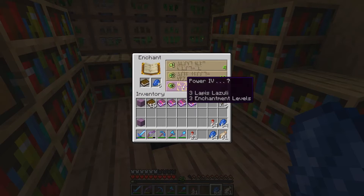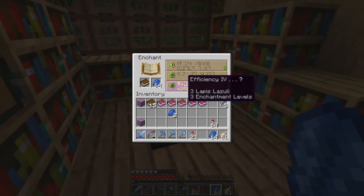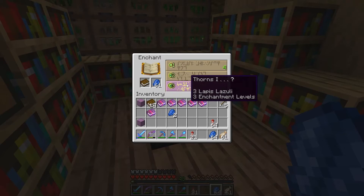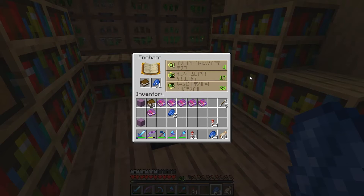Fifth enchantment: Power 5... Power 4 again. Why so much Power? This is really stupid. Oh yeah, the lapis - that's why. Efficiency 4, that's a good enchantment. Then we have Thorns or Piercing. Let's just go for the Thorns - and it's just Thorns 1 for 30 levels. That's a bit ridiculous.